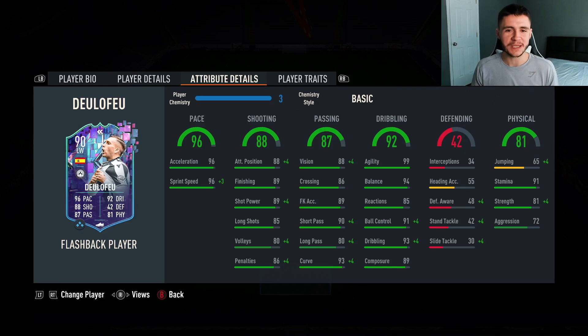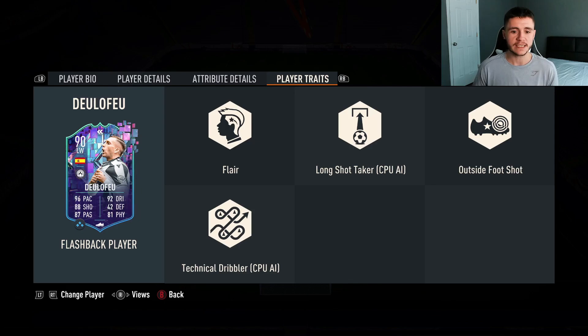92 dribbling is obviously where the card is going to excel the most. He has 99 agility, 94 balance, only 85 reactions - maybe a chemistry style to bump that up - and 89 composure. 42 defending, but you're not really going to be put into situations where you're defending with Del Lefeu. He has 81 physical with 65 jumping, 91 stamina which is huge, 81 strength, and 72 aggression.